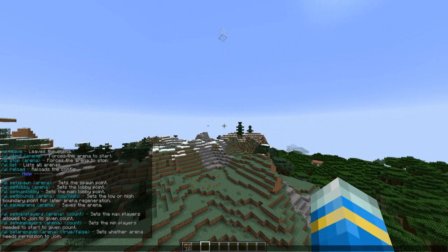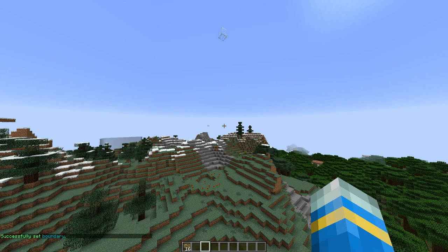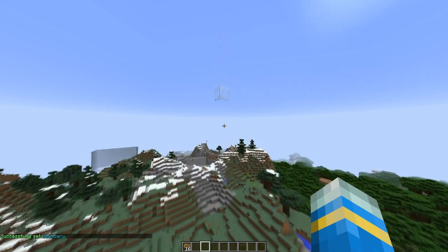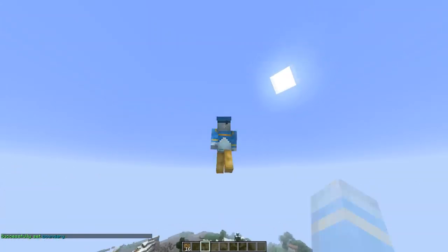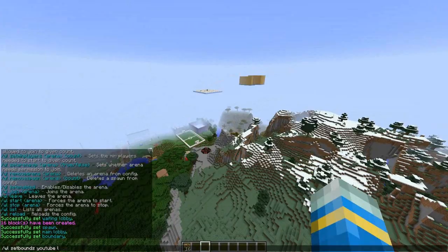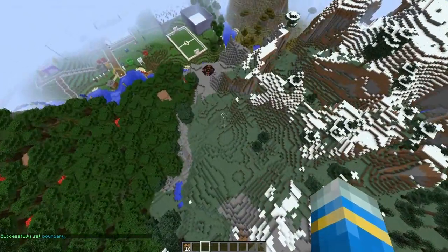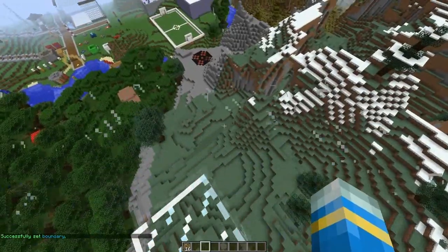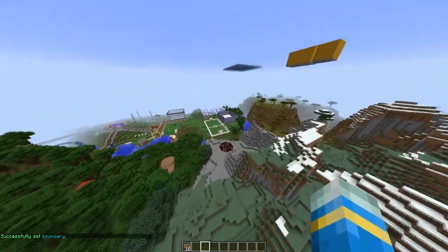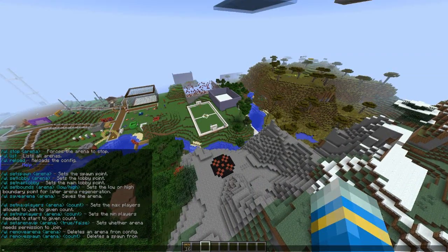Now we need to set the high and low bounds. The command is 'WL set bounds YouTube low' and then the top corner — so you form a cuboid. We have an invisible cuboid here and when people fall out of this they lose the game.